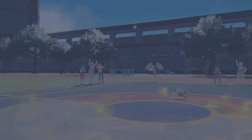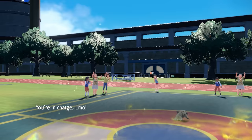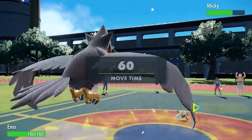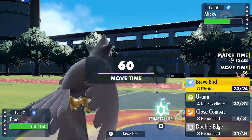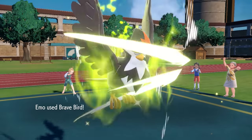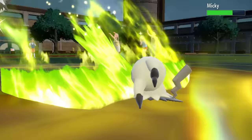The reason we go Staraptor is because we're immune to Shadow Sneak priority, and we can hit hard enough with a reckless Brave Bird to finish Mimikyu off. Mimikyu is out of the way — crisis averted, because I hate dealing with this thing.